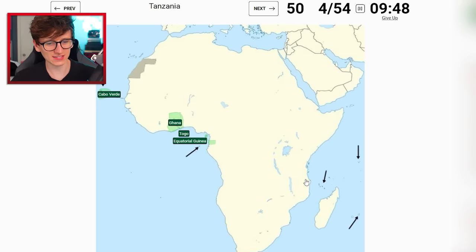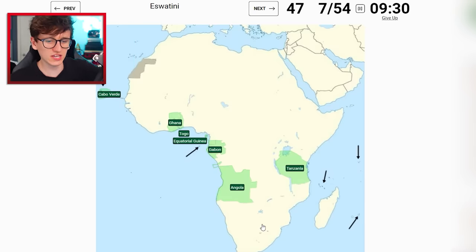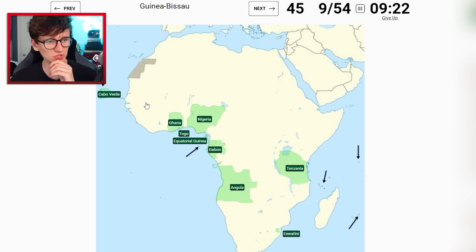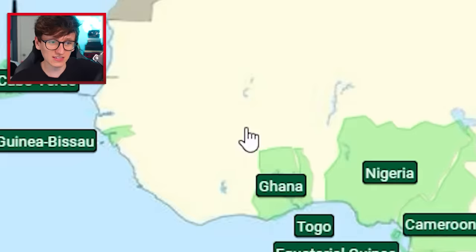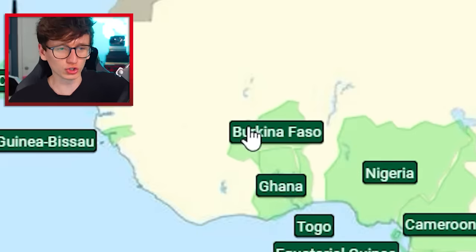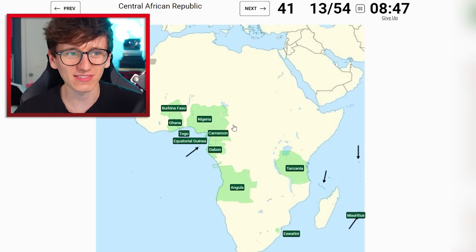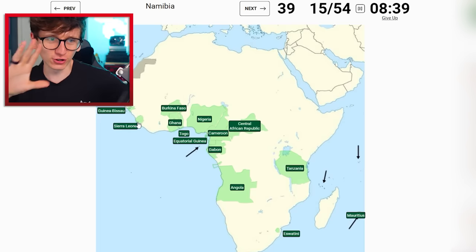Cape Verde. Togo - squeeze it in, Ghana right next to it. Equatorial Guinea - you ready? There we are! Tanzania is here. Gabon - it's under Equatorial Guinea right? Yeah, there we go. Angola - probably about there, yeah. Eswatini - this one. Nigeria - yep. Guinea-Bissau is this one. Cameroon - this is going well, just there. Burkina Faso - I think I'm safe if I click like there. Mauritius is down here. Central African Republic - I think it borders Cameroon. Yes! Sierra Leone - this one.